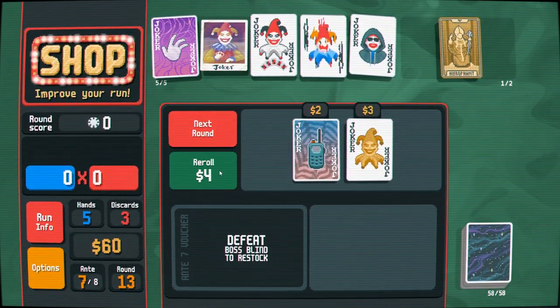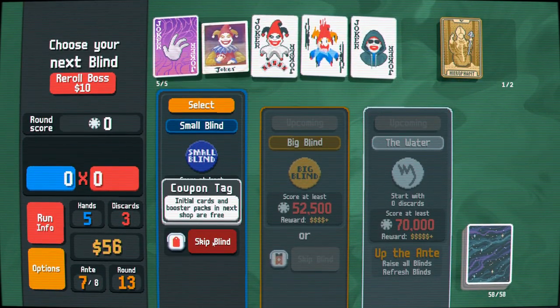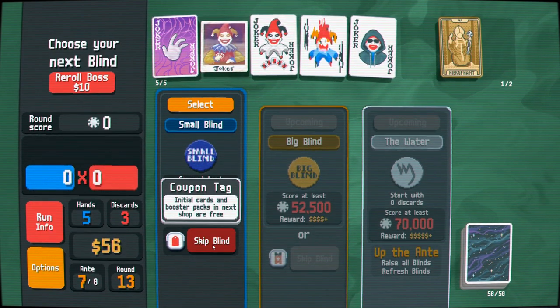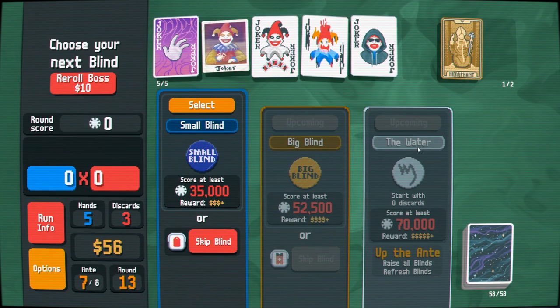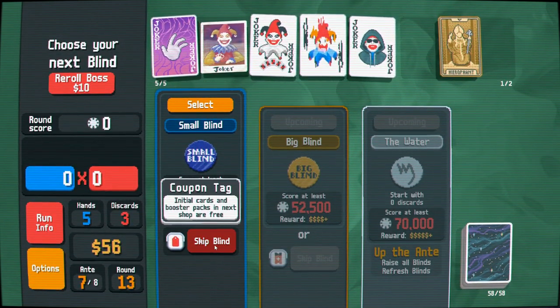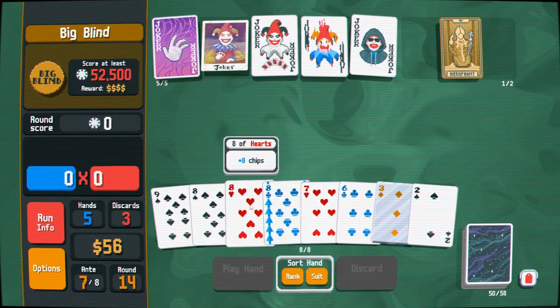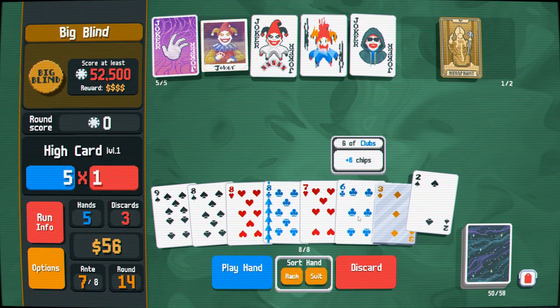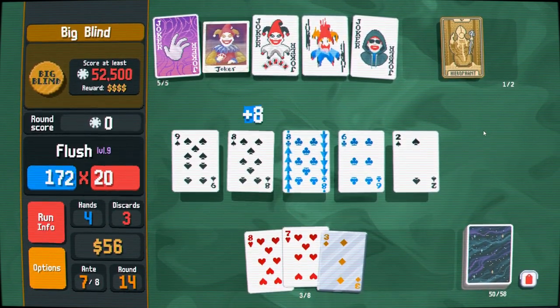Nothing there, one more, nothing there. Free — I'm already paying practically nothing for it. A judicious buy right there. No discards coming up — I'm going to ahead and skip this because I like freebies.